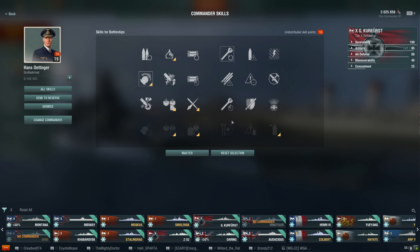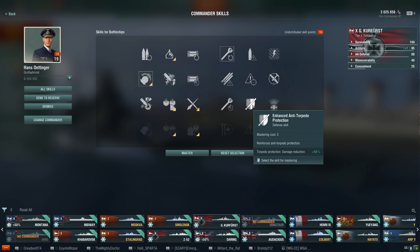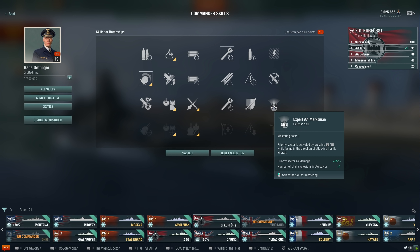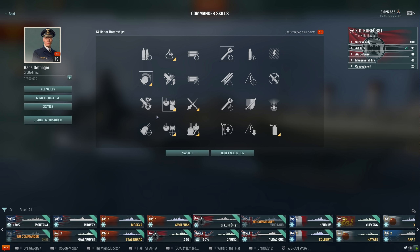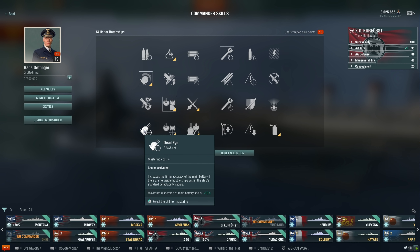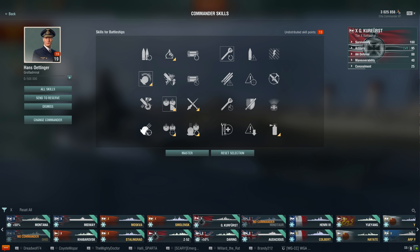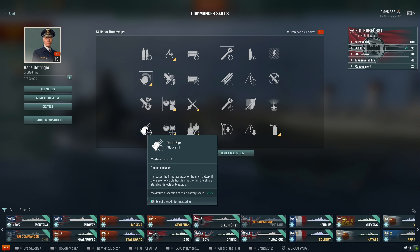Adrenaline Rush is now 3 points. Basics of survivability is 3 points — that's on the defensive side. You've got enhanced torpedo protection, which is a nice addition — it reduces torpedo damage by 10%. If you get hit by torps a lot you might want that. Then there's expert AA gunner, but I'm not making this an AA ship, I'm making it a secondary ship, so I'm taking the long-range secondary. In the 4th slot you've got Deadeye, which is an attack skill, but you only get a 10% decrease in dispersion if you're not spotted. And improved secondary battery — obviously I'm going to want to take that for the Kurfürst as a secondary ship.